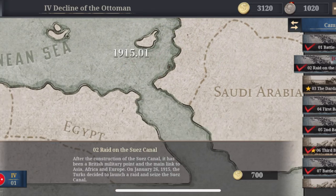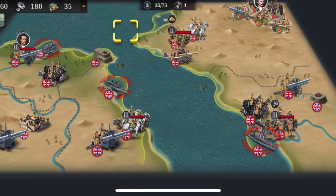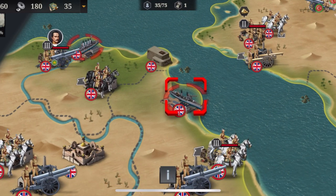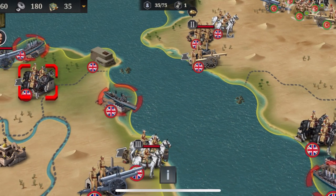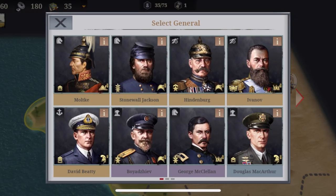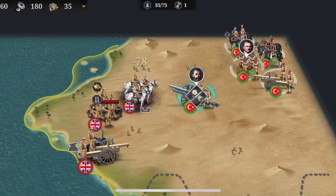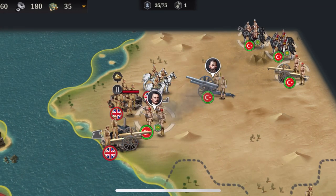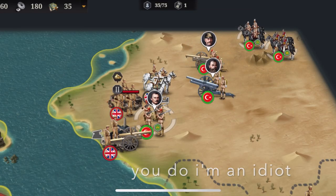Second mission: raid on the Suez Canal. This one is actually pretty hard — I barely did it. You have to take these three things. You can just have a unit in here; you don't necessarily have to take the city, which is already an improvement, because I went and got the cities thinking I had to. You start off with these units. You can add your best artillery. I hope by now you will have Ivanov — you should have Ivanov by now.